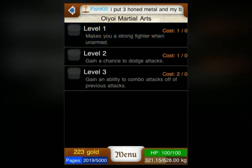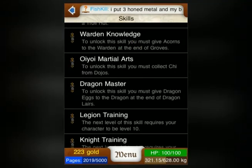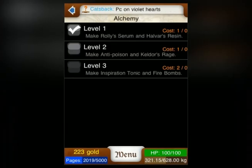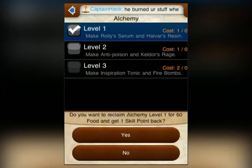For example, we see that to unlock oyoi skills, you need to collect 3 chi from dojo dungeons. If you want to reclaim a skill point and use it somewhere else, you can, but it will cost food.